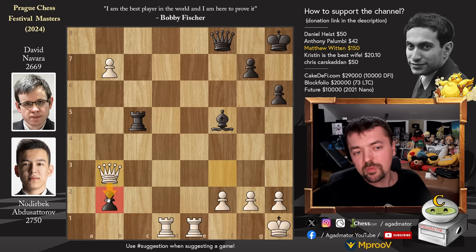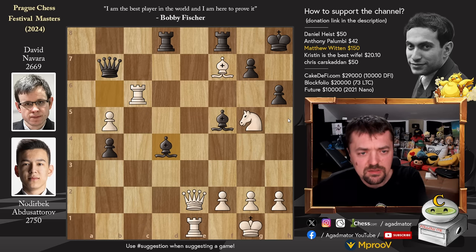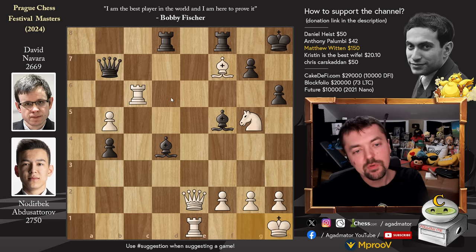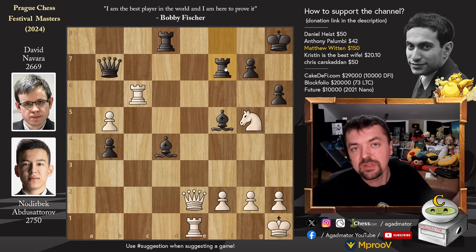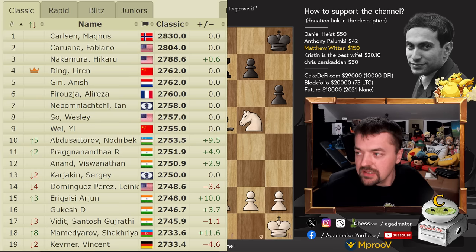Incredibly sharp tactical game where both Nodrybek and David were winning at multiple points in the game. But in the end, Nodrybek just comes out on top due to that spectacular rook to d6 move. I'm pretty sure Nodrybek saw it when he played rook to c6 — that's why the engine says it's not maybe the best, but if you don't see what he's planning, you just take the free material and think you're winning. What a move — wow. And not only does Nodrybek win the game, he takes the lead in the Prague Festival Masters section. These are the world top 13 currently on the live ratings list — Nodrybek jumps up to world number 8, now at 2757, only less than a point away from Jan Nepomniachtchi.